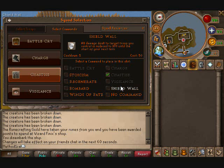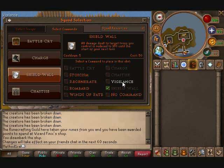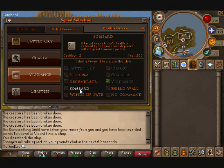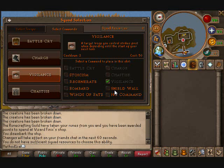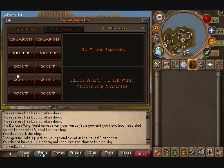What's the cooldown on Shield Wall? The cooldown on Shield Wall is five turns, so never mind — I'd definitely stick with these two commands if you're going to do that. Chastise has to be up here. Vigilance and Chastise. But yeah, this is the basic setup that I'd recommend.